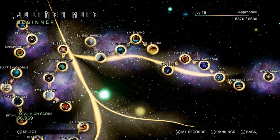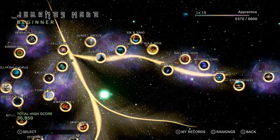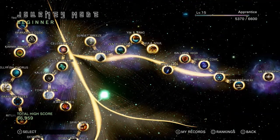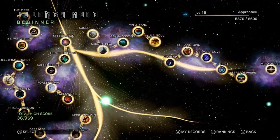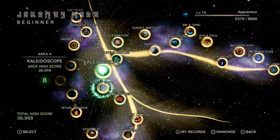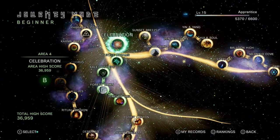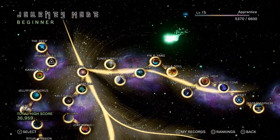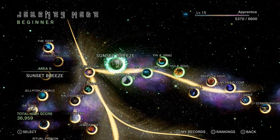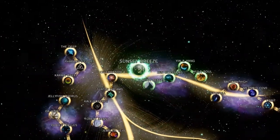What's going on viewers from the internet, I'm VarietyCamer95, back for some more Tetris Effect. So last time we took care of area four, which consisted of Jeweled Veil, Forest Dawn, Kaleidoscope, Turtle Dreams, and Celebration. This time we're going to be moving on to area five, starting with Sunset Breeze. Sounds promising already, doesn't it? Let's get started.